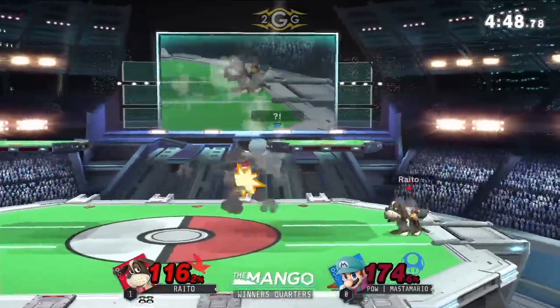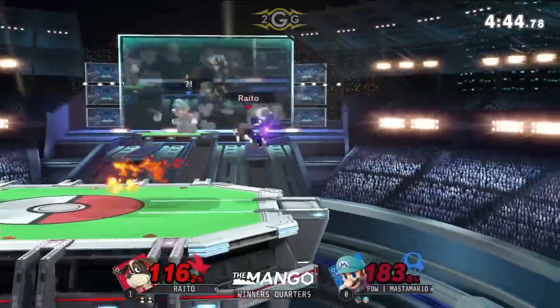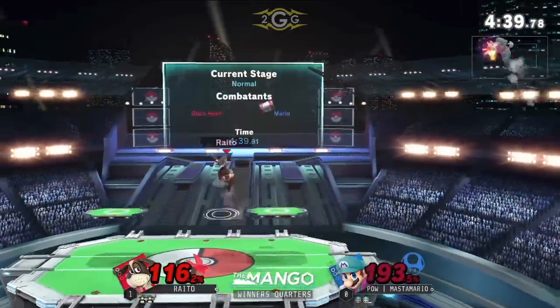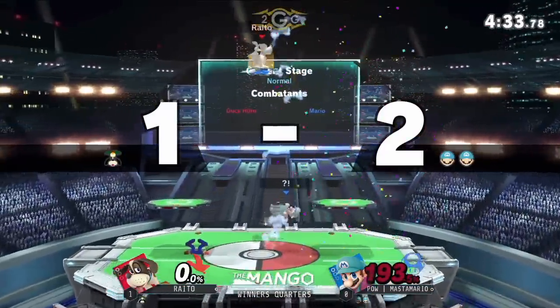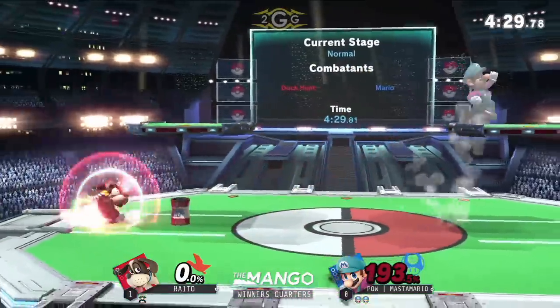Rhydo's going to take it easy though — a good up smash, and Master could take the first stock. Rhydo doesn't want to rush it even if he has a 70% lead. Still living. That can's got to be still at this point. Nice up smash — he caught him jumping too early. He took quite a beating, but he was able to get the stock first.